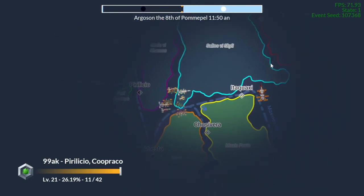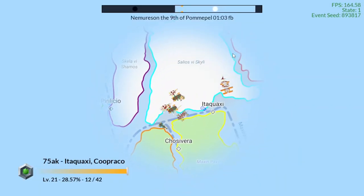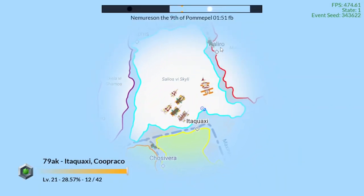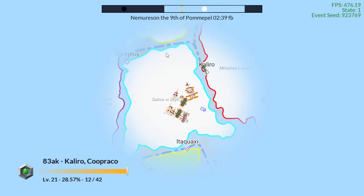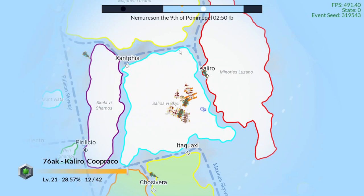If you talk to larger ships — I'm going to try to talk to this Chromian military ship that's roaming around here. Chroma and Cooper Cow are not allies; they're actually competitors. He's doing something here — it could be gathering data or seeing what ships are around.